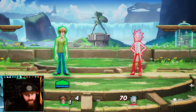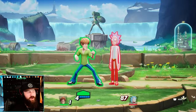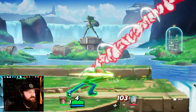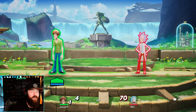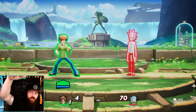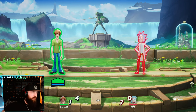Here are some fun starting combos: side attack twice into any special; side attack into side special; side attack into up special; side attack twice into down attack; or side attack twice into neutral attack to gain armor - so if they try punishing or dodging out of the first couple hits, they usually dodge into the armored move and get punished. Down air into up special is always a great one because it usually bounces them high enough that you can go right into up special.